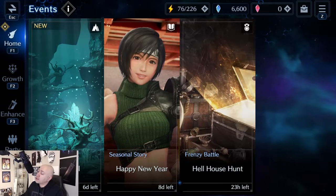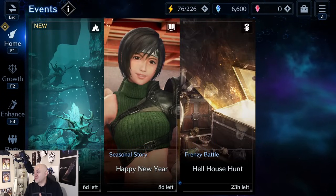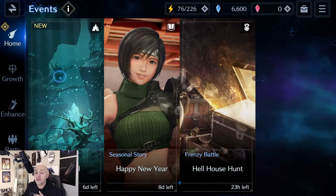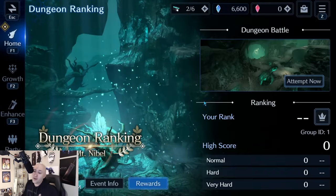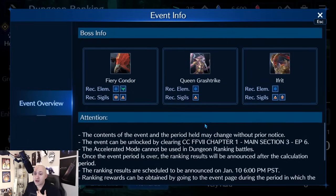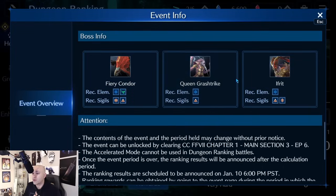What's going on everybody, it's your boy Pain, welcome back to another Final Fantasy 7 Ever Crisis video. Before we start, we're going to be doing the brand new dungeon ranking Mount Nebel. My voice and throat are hurting and I've got a runny nose, so I apologize if the quality of the video is not quite as it normally is, but we're going to go ahead and do a run here for you.